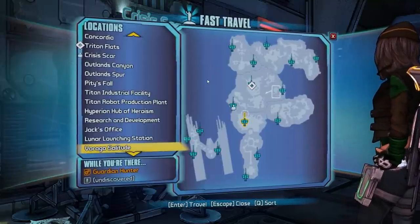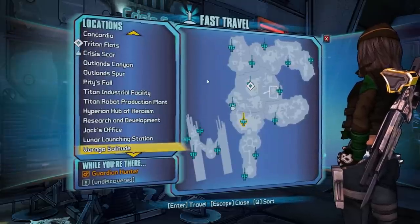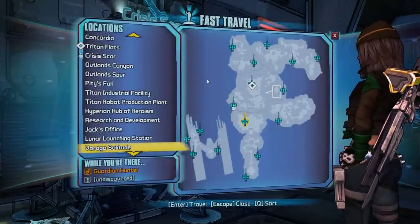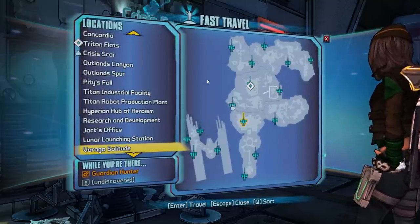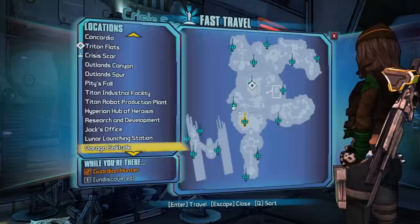G'day ZiggyD here, welcome back for some more Borderlands the Pre-Sequel. In this video I have another boss farming series for you. You guys really enjoyed my 40-minute farming video for Iwajira, and today we're going to be doing some other really fun runs. This is possibly my most favorite run in Borderlands Pre-Sequel, and it is Red and Belly runs. Red and Belly are located in Crassus Scar.